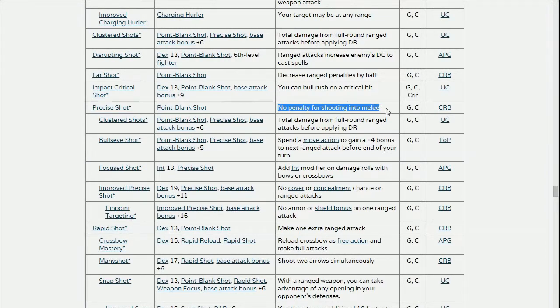Precise Shot is good because if you're shooting into melee — like your buddy with the sword and shield is in the orc's face and they're swinging on each other — if you want to shoot the orc you'd normally take a penalty. With Precise Shot, it removes that minus four penalty, which is pretty substantial. The other good one is Rapid Shot, which gives you an extra attack as long as your character stands in one place for his turn.